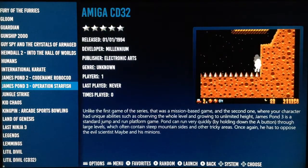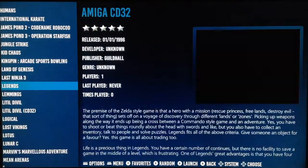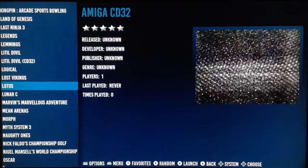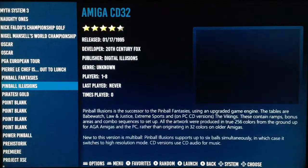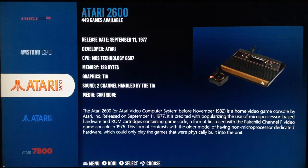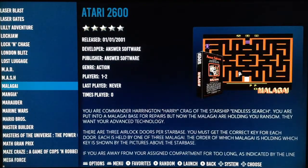This is Amiga. They updated to the latest version of the AmiBerry emulator, which is version 2.25 if I'm not wrong. Remember to add the proper kickstart ROMs, otherwise it will not work. Atari is here too — there's a few seconds delay but nothing serious.